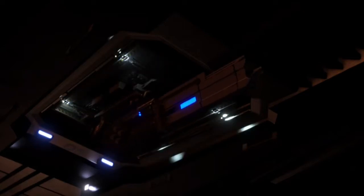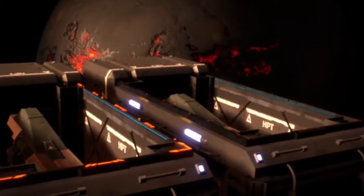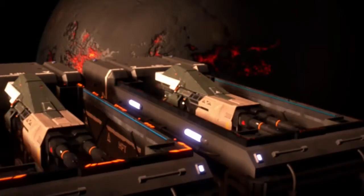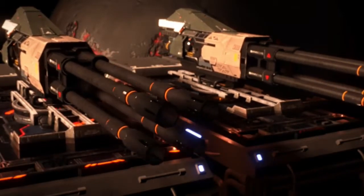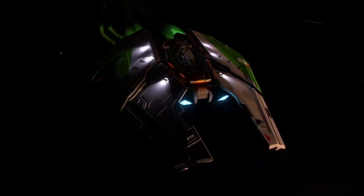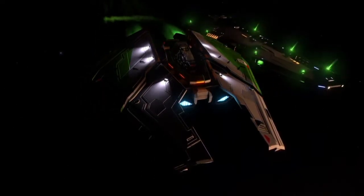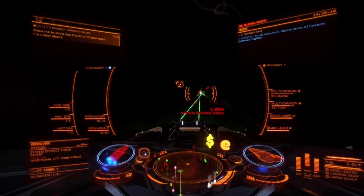Our orders are quite simple at the moment but also of critical importance. Pilots are to dust off those combat pants and go find a conflict zone in LP 3397. Once you are inside the conflict zone, join the IVP side and start killing Blue Creative ships. Hand in your combat bonds at Gelman Ring.